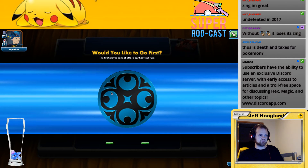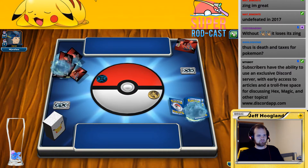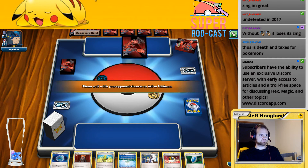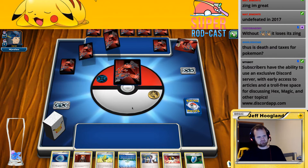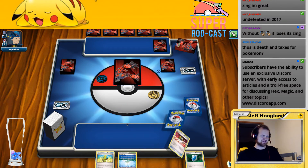Lots of really little mistakes that you can easily make. No basics — have to mulligan. We'll get a few more awkward hands and I'll probably throw another N in here. Nest Balls seem okay so far — not super impressive but every time we've drawn it it's been fine. I might not need four of them.